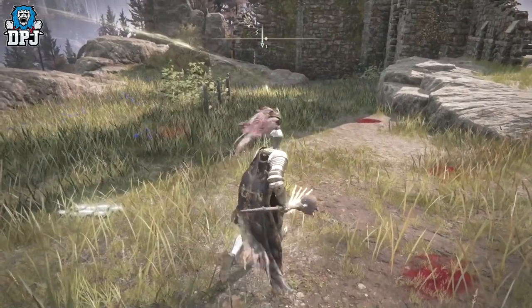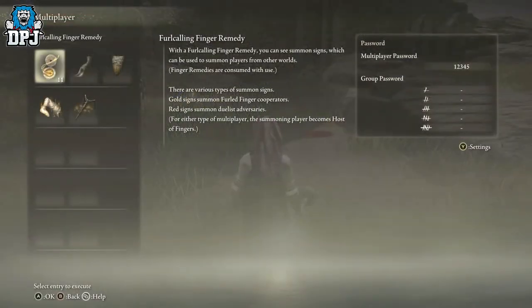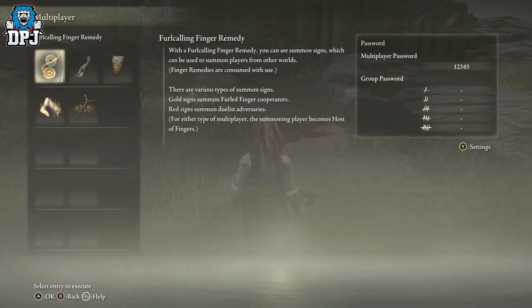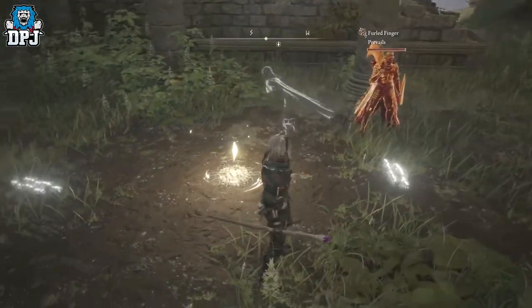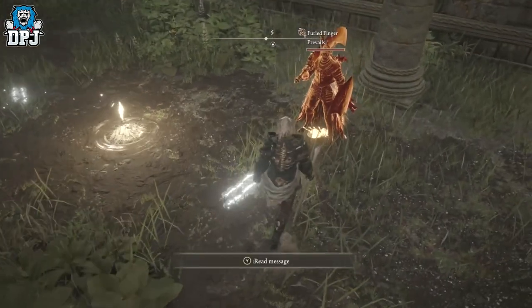It's as simple as this: all you need to do is summon a friend into your game. To do that, go to multiplayer, create a password — whatever that password wants to be — and get your friend to do it as well. He drops down his summon sign, and you summon him in using the Furlcalling Finger Remedy. You need to be at a Grace for summoning — the one at the Church of Elleh is the one we used.